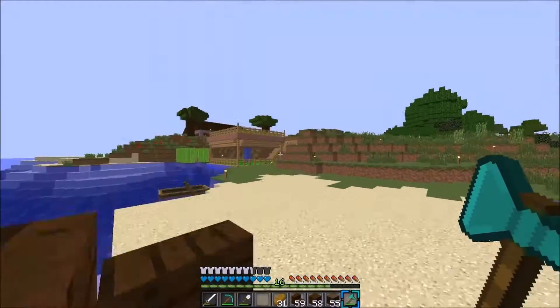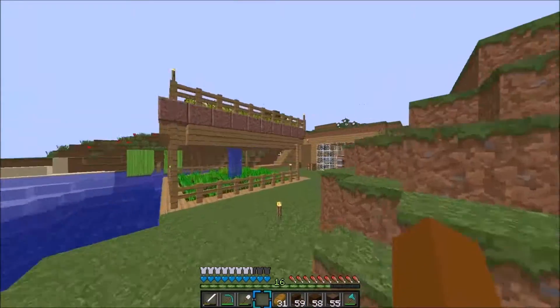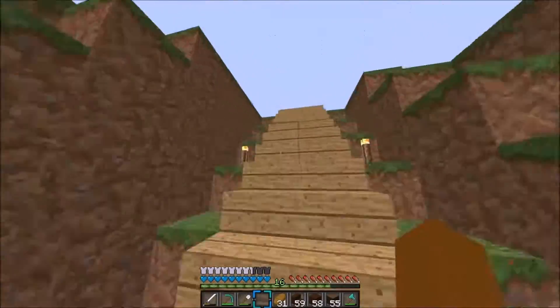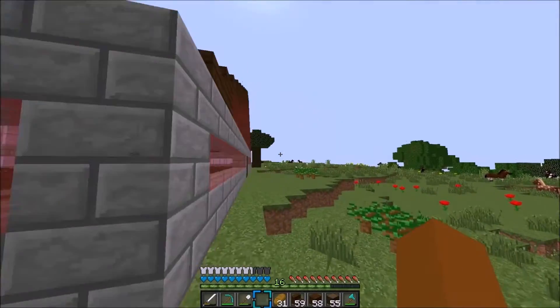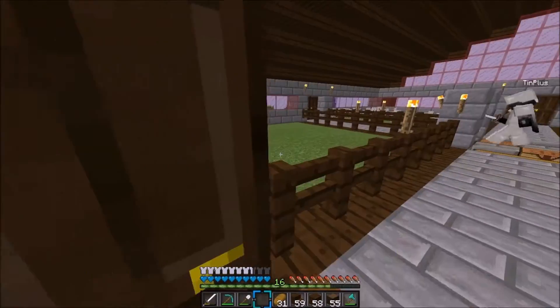I'll come show the barn too. This is like the inside, so we have chickens, cows, pigs, sheep in here. These pillars will be going higher up, but I'm making like a loft thing up there. It's going to be pretty sick, I'm not done with it yet. We just have some chests for each animal, so it's like the chicken chest and stuff. So yeah, it's turning out.